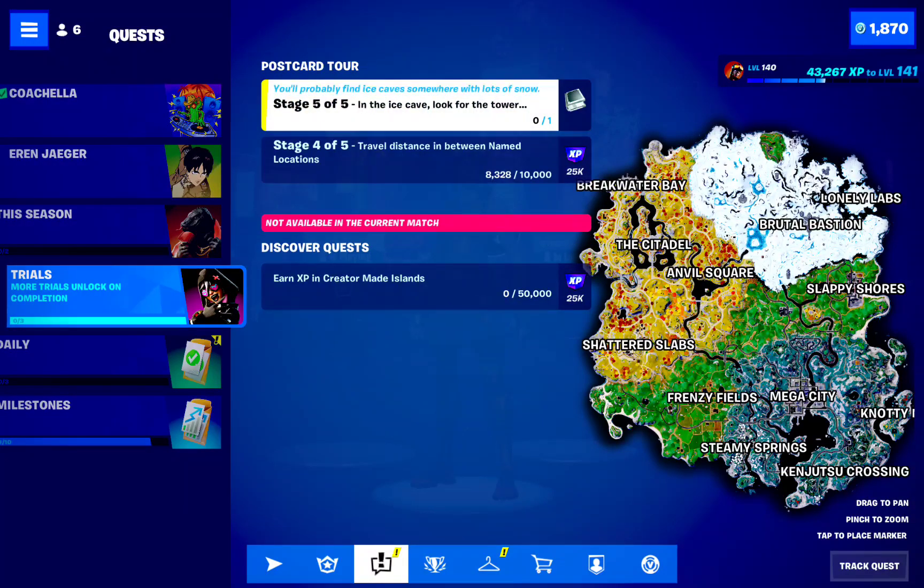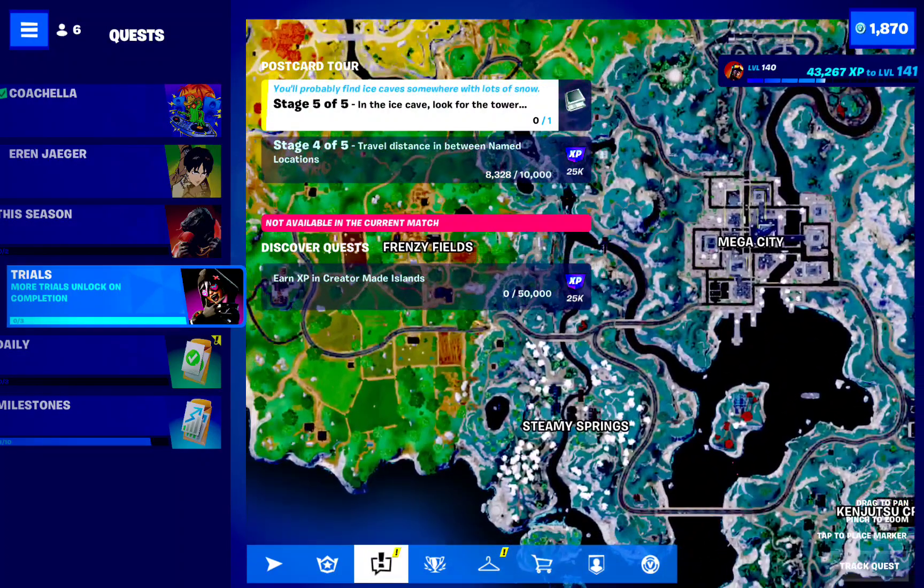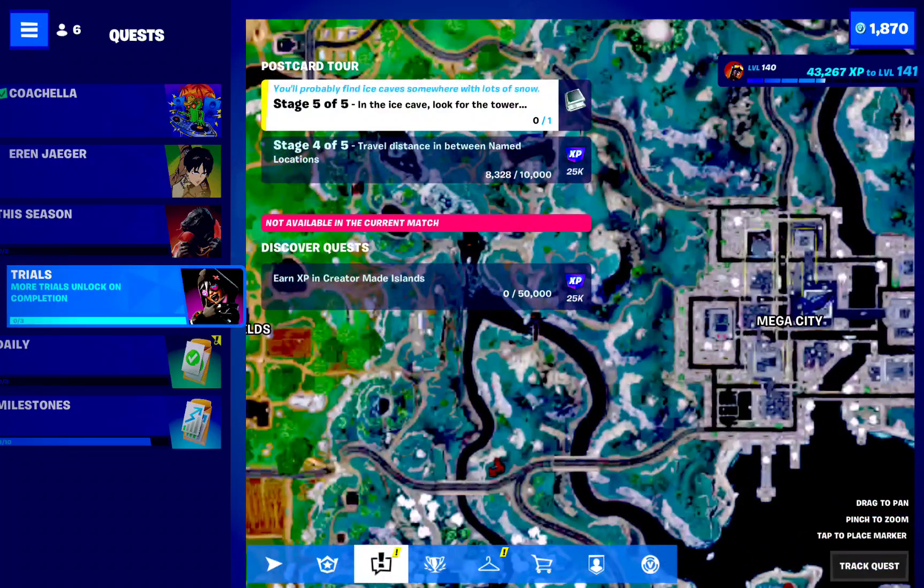The first quest is a little more complicated because if you hover over it, it doesn't show you what to do. The first stage is to find in the town a person wearing a mask, and this person is at the bridge. There's a super big hologram of a person and you have to go in the middle of it and dance — quite easy.